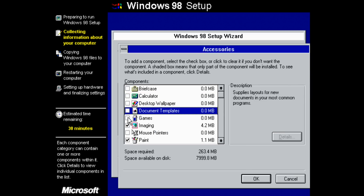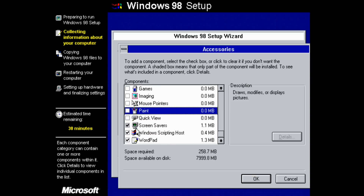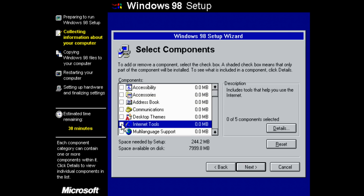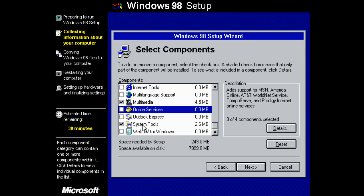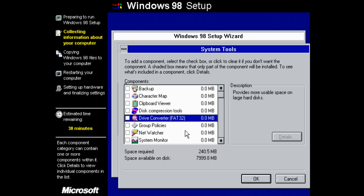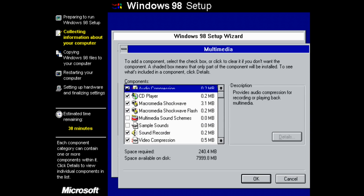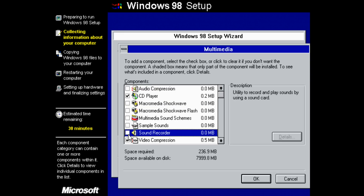If your machine doesn't have a floppy drive — and sometimes it depends on the BIOS and what options you have selected, like disabling the floppy controller — sometimes the installation can sort of freeze right at the beginning and then later after the second boot. Basically it's looking for the floppy drive, can't find it, and so it'll try for a little bit. You just need to wait several minutes and the installation will continue after a while.